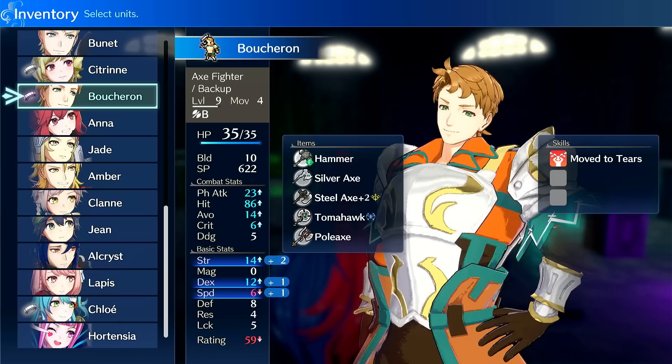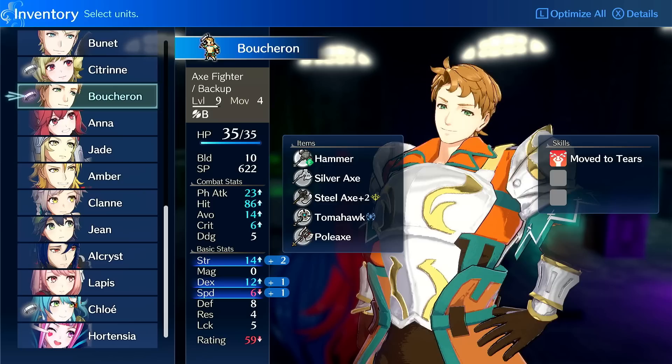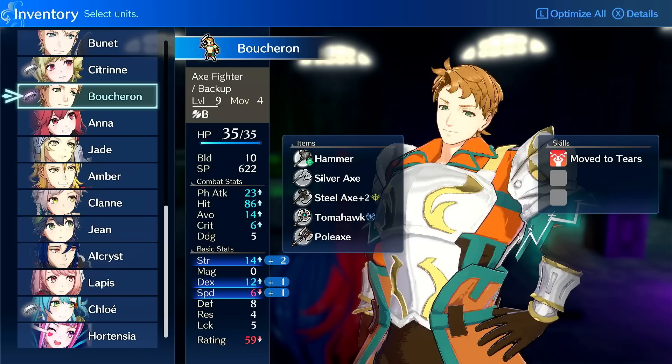Pros and cons of the unit: the speed is there, the health is there, the dex is there — he's fast, he has accuracy, and he has durability, which is a good combination. And the build stat is absolutely insane. His best use case is axes or lances.